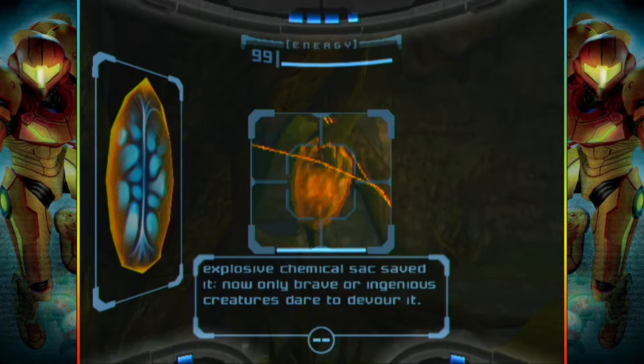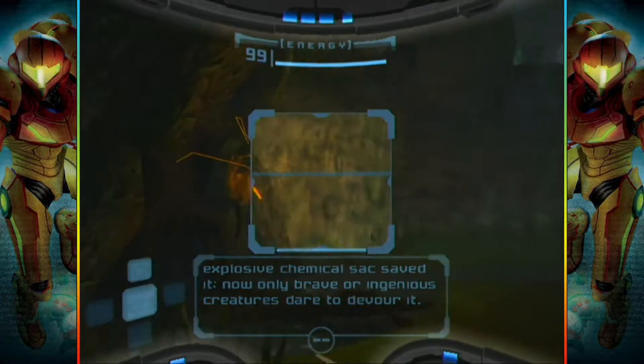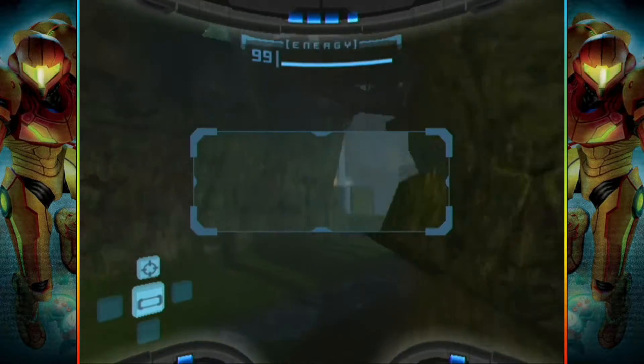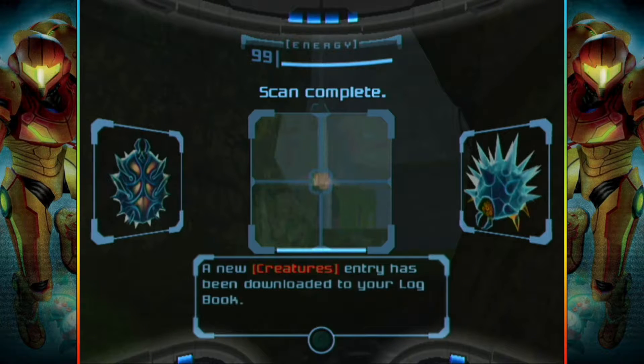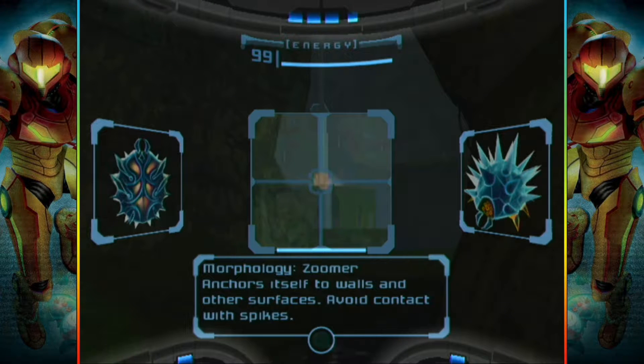The evolution of an explosive chemical sack saved it. Now only brave or ingenious creatures dare to devour it. I saw another scan! Look at all these scan opportunities. Is that what I'm thinking it is? It is! It's a Zuma! God, I'm gonna be gushing about this so much because we now have lore about the enemy types. I'm getting to this game way too late, but whatever — who cares? I can still be excited, dammit.